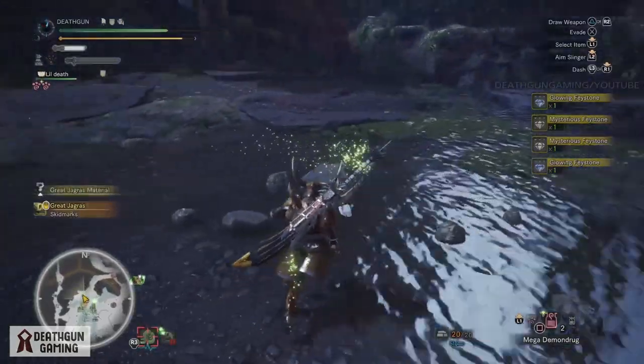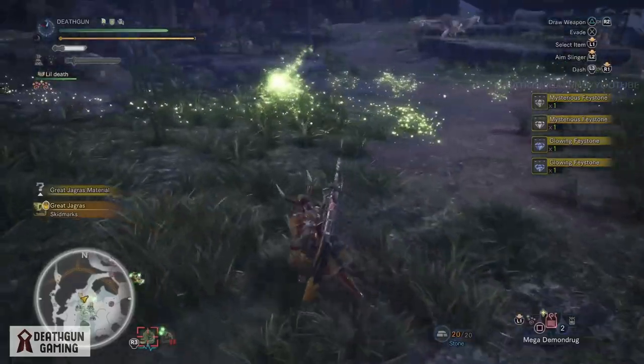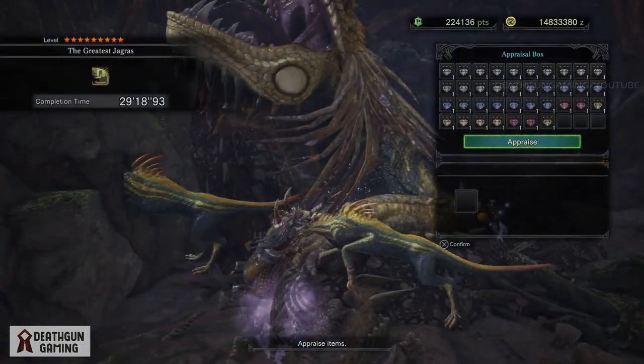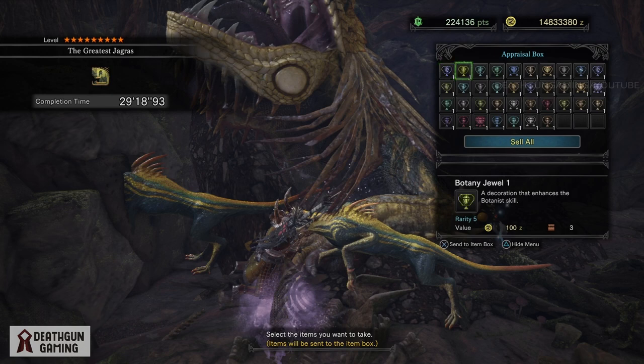Now let's see how many decos we actually got. Do you think we filled out every single one of the reward slots in the quest? From what it seems, we were just three shy of filling everything out, but we still got a whole bunch of decos. As you can see right here, we got every single tier pretty much. I don't think we'll pull really rare ones, but hey, who knows — we got a lot of decos here guys, and as I told you, this works really well.